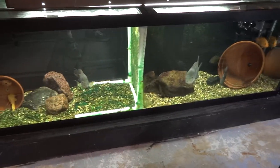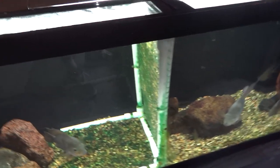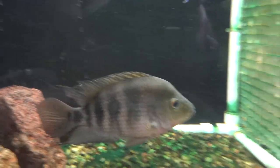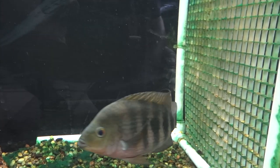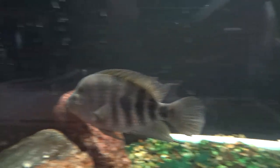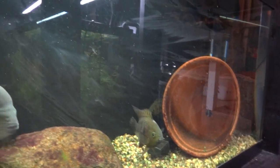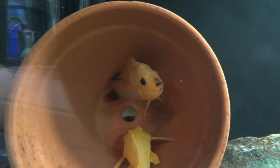Down below is the tank where the hogas are - my original hogas. I've got them divided right now because he continues to beat her up as they're getting close to spawning. Sorry about all the algae, just living with that now. You can see she's healing up decent from her last beating - she still has a big chunk out of her dorsal. He's over here doing well. There's a fubicordi in there, and a couple of red devils - you can see their eyes looking through the hole in the back of the pot.